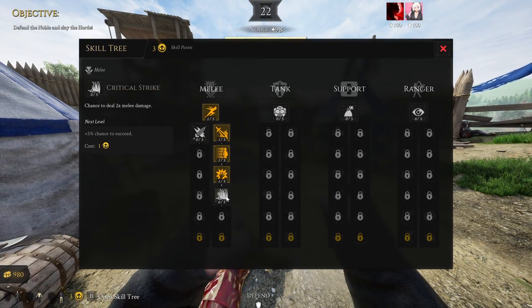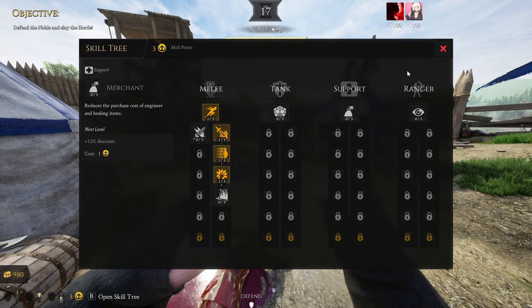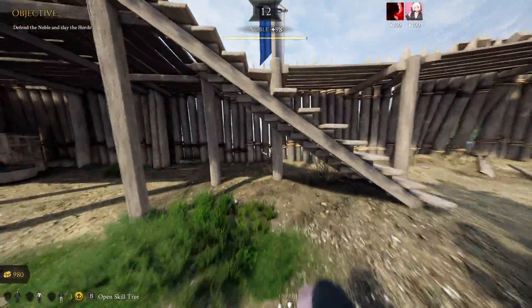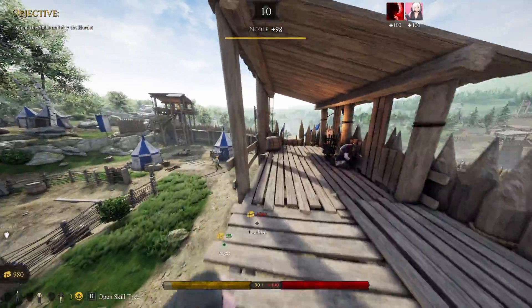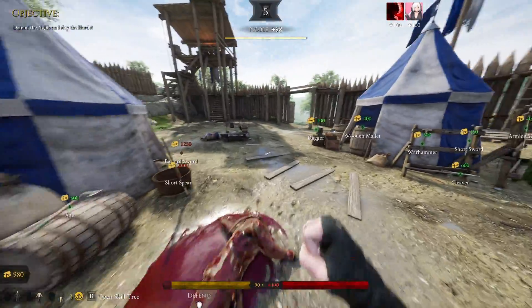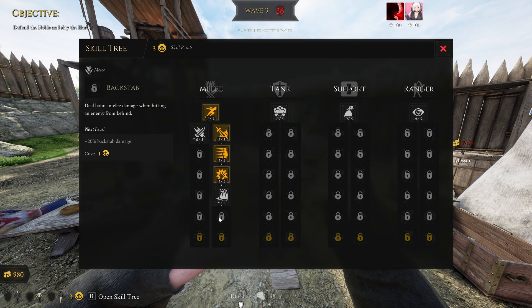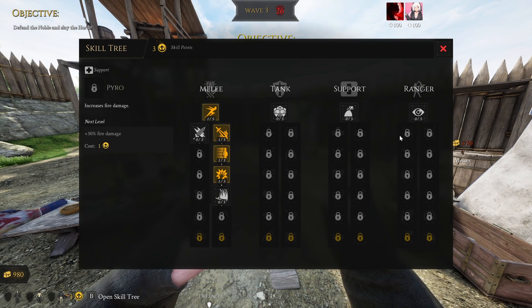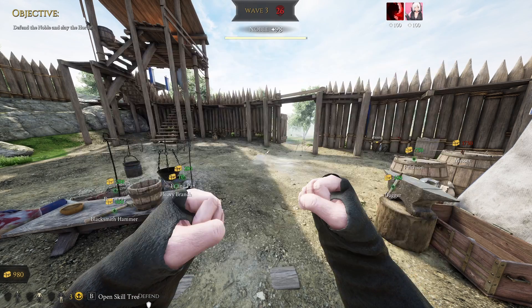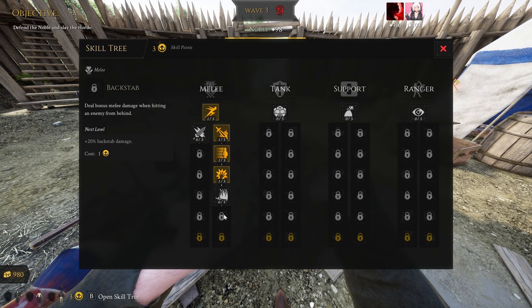After Dexterity we have Critical Strike Chance, which deals 2x melee damage. This one is decent, but not really necessary with this class because you basically insta-kill everything already, and the chance to proc it is very low. You need full points in it and by then it's not really worth it.